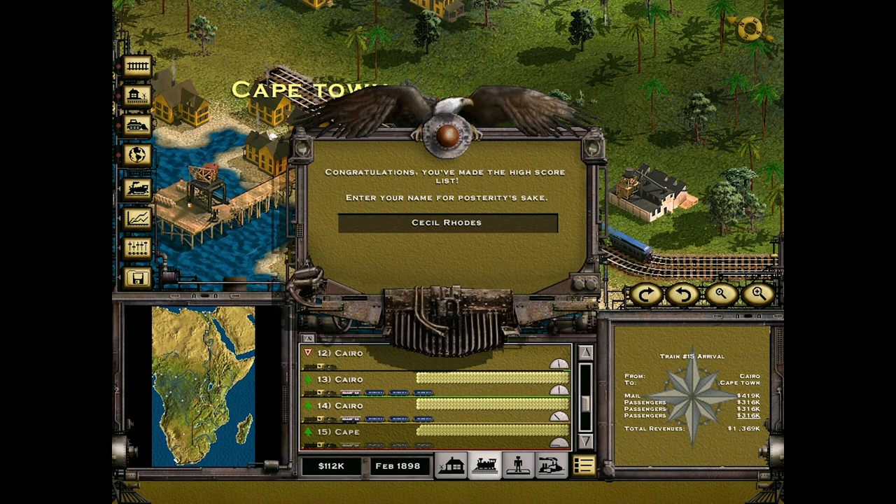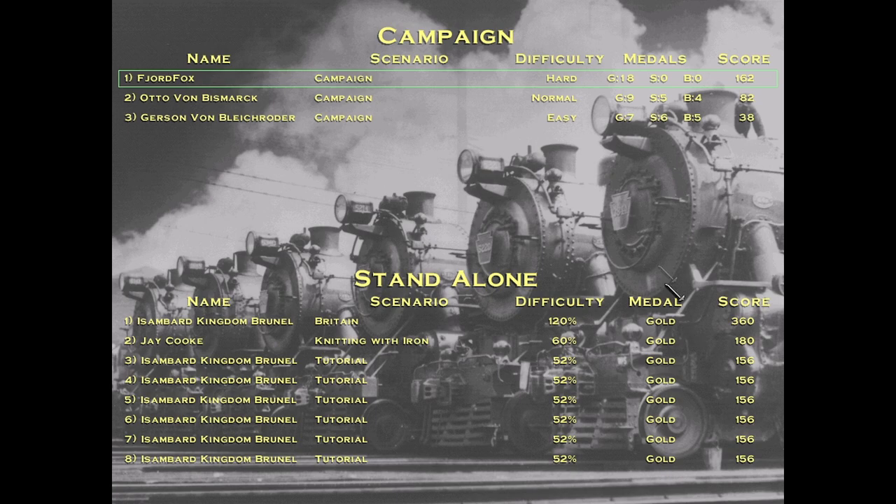I made the high score list. We're going to go for Fjord Fox for posterity's sake. Gold medals: 18. Silver medals: 0. Bronze: 0. Score: 162. Difficulty: hard. I would say that we kicked ass. We have to play the other campaign separately.